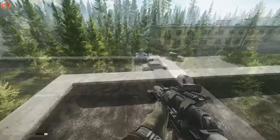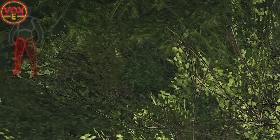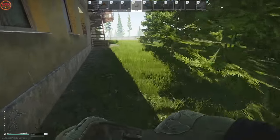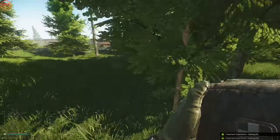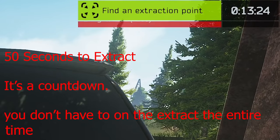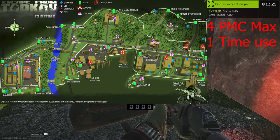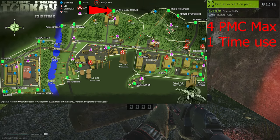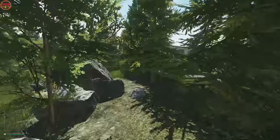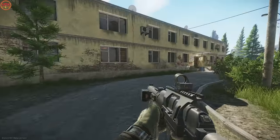Heading towards V-Ex — you have to pay 7,000 rubles for this extract. It's a countdown from 50 seconds but you don't actually have to be there the entire time, so stand away until the last couple of seconds, then jump near the car and extract. When it extracts it drives away and no one else can use it.